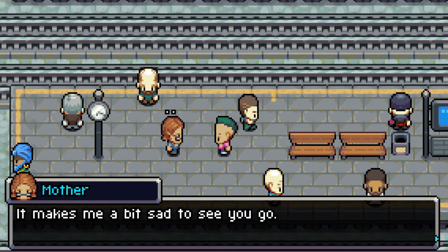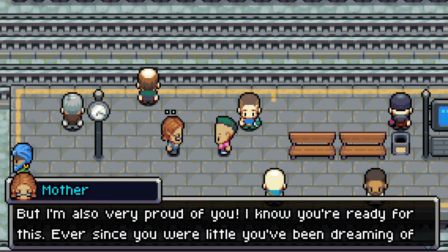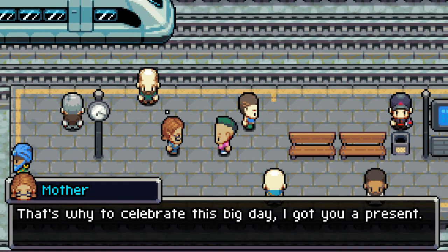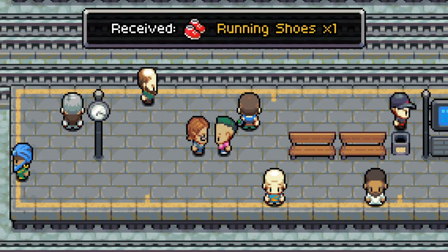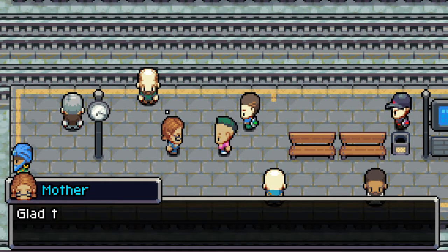'So here you are, Stingray, on the starting line of your own adventure. Just look at you — no longer my little Stingray, but all grown up and choosing your own path in life. It makes me a little bit sad to see you go.' Aww, she was even crying! 'But I'm also very proud of you. Ever since you were little you were dreaming of becoming a Coromon trainer — today that day has finally come. To celebrate this day I got you a present — I received running shoes!' Shoes have been known for ages to make you run faster.